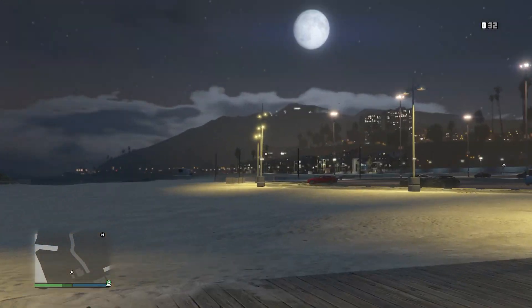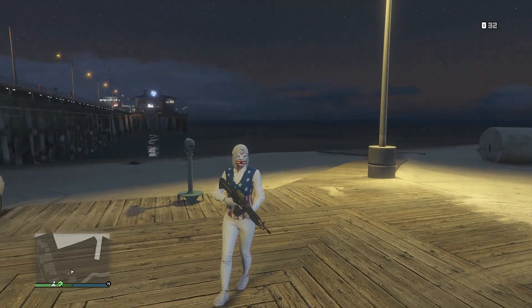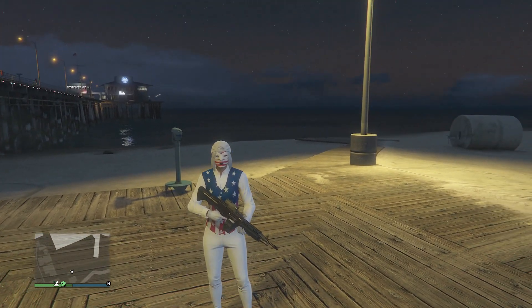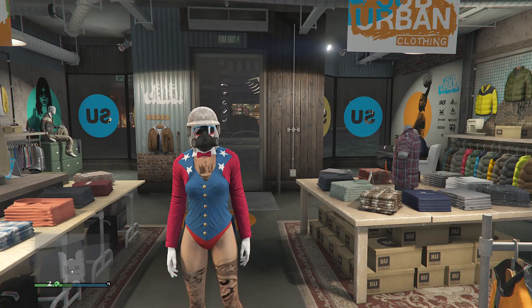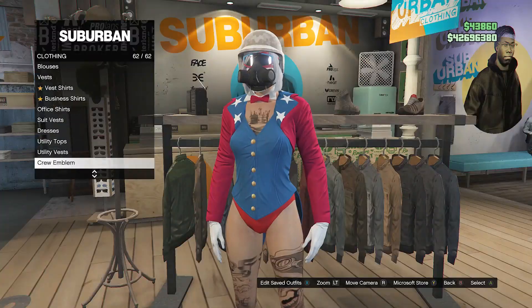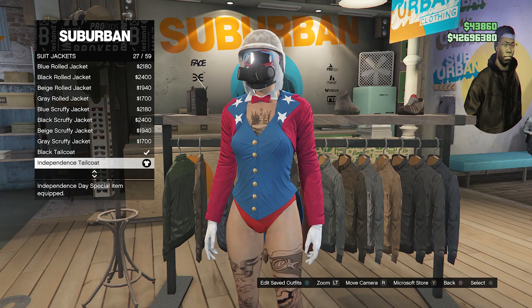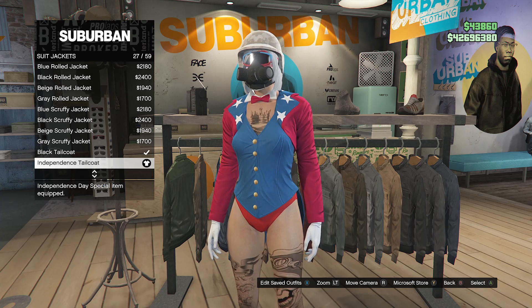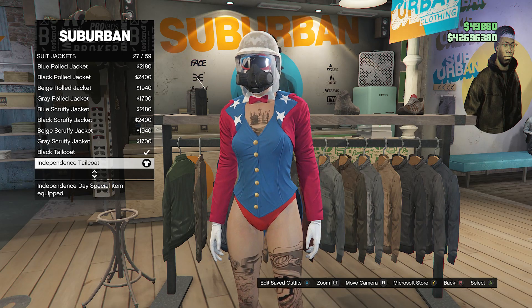After you equip the light gray backwards cap, back out of your interaction menu, walk away from the telescope, and you'll see the mask and hat combine together just like this. Go to the clothing store and save this outfit on whichever slot you want. Now we can move on to the second July 4th outfit — head back to the clothing store, walk over to your tops, and scroll down to suit jackets on slot 3.